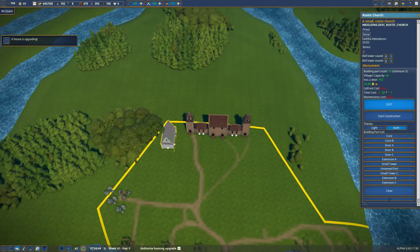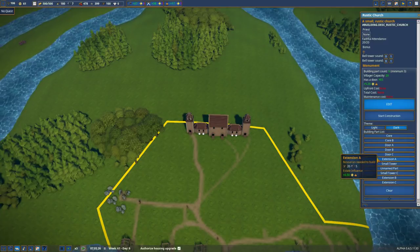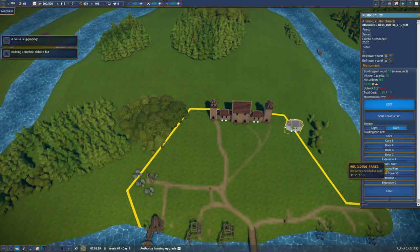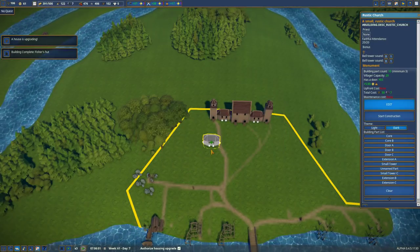I kind of prefer Core A, I gotta say. I'm gonna put another one — you know what? Let's do extensions. Can I afford the additional parts? Yeah, I already paid for them. Cool. So let's close that and go with Extensions. I'll help the clergy? Nope, I'm keeping it all — I don't have enough fish to help the clergy.